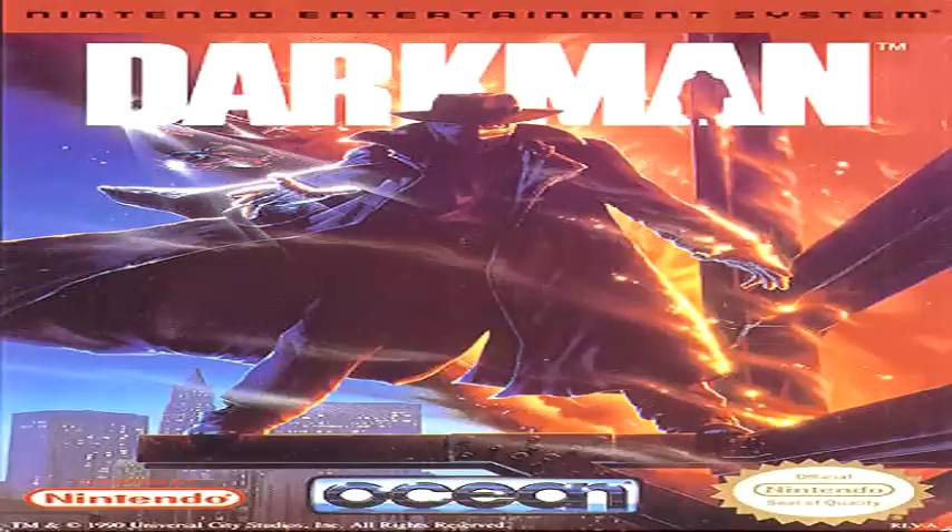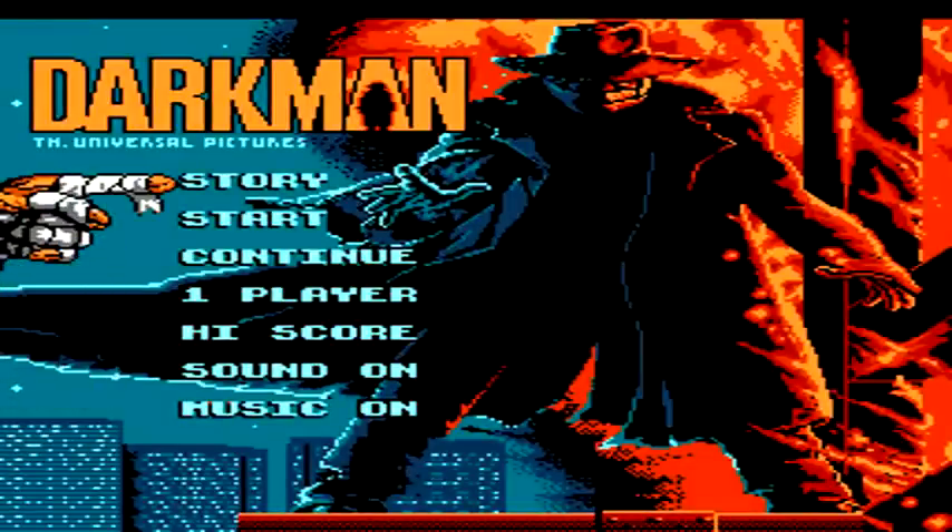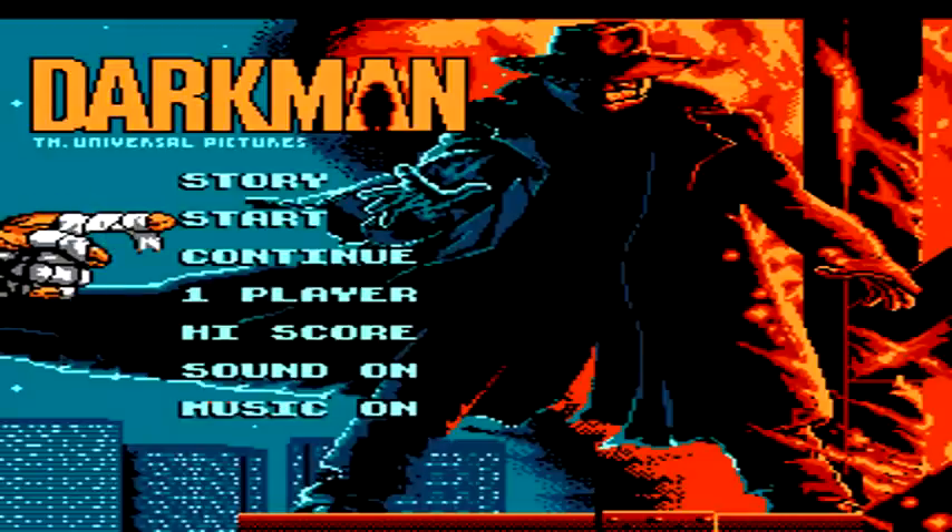In Darkman, we play as a scientist who created a new form of synthetic skin for burn victims. He himself is attacked by mobsters and ends up being burned over his entire body. He then goes out for revenge as the vigilante known as Darkman. However, he is able to maintain enough of his scientific equipment to create new synthetic skin so that he can go out in public as certain people, though it can only last for a small amount of time. Throughout Darkman the game, we'll actually use this ability to turn into different members of the mobsters' gang in order to infiltrate and take them out.